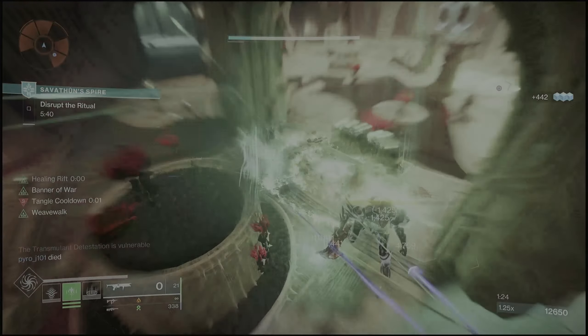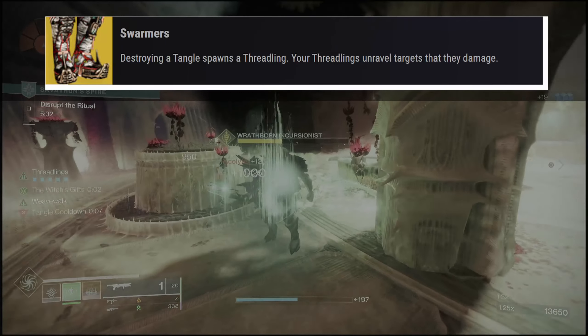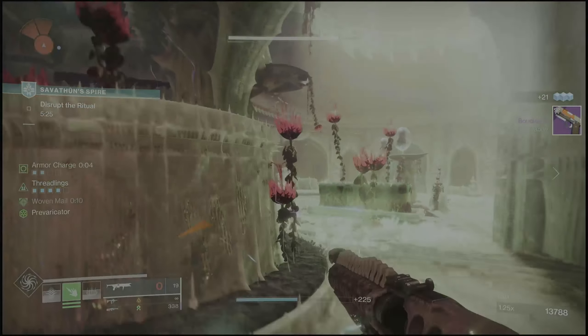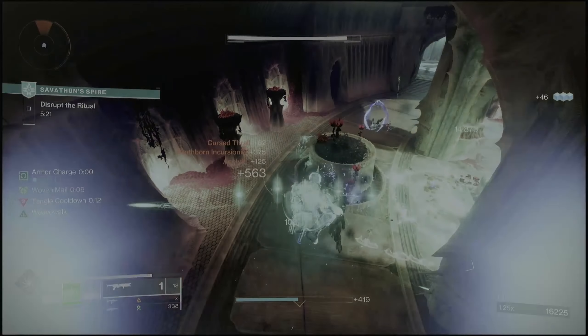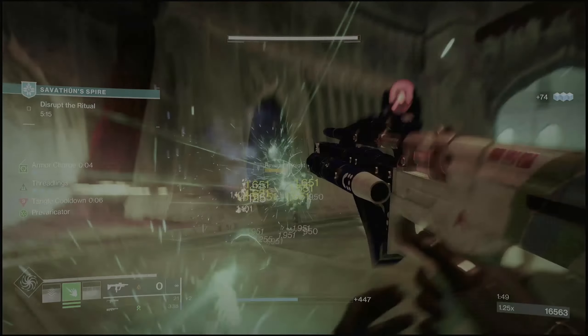When paired with a weapon that does damage over time, you can get a steady stream of threadlings just hopping off your body as fast as they can generate. With this idea we're going to make the most of our threadlings by pairing this build with the exotic legs Swarmers, which come with the exotic perk: destroying a tangle spawns a threadling, and your threadlings unravel targets that they damage. These exotic legs play very heavily into tangles, which we can boost further off the artifact.